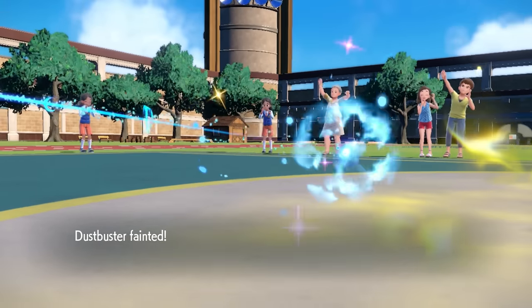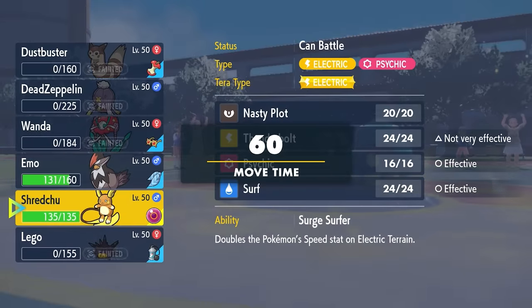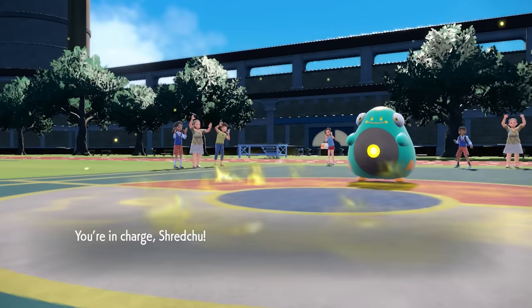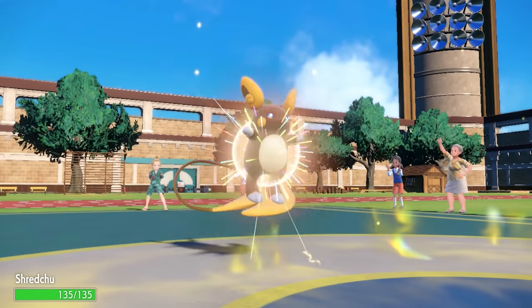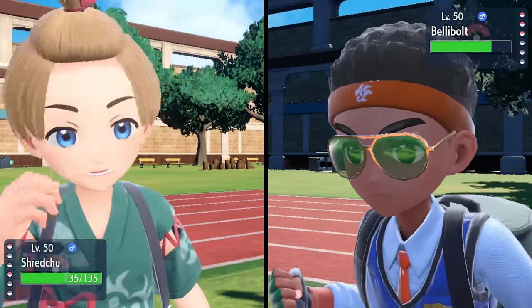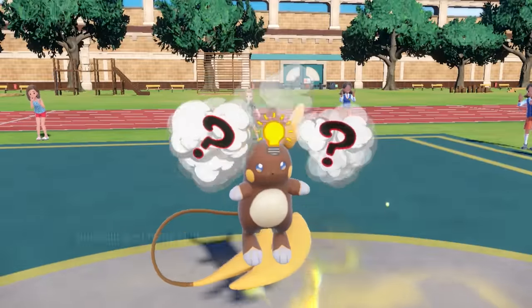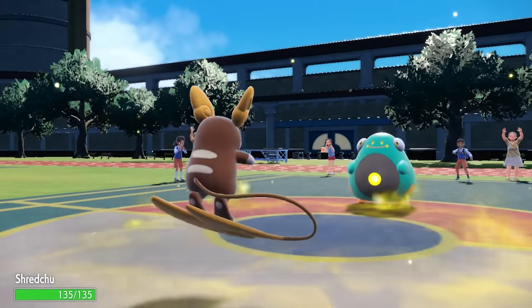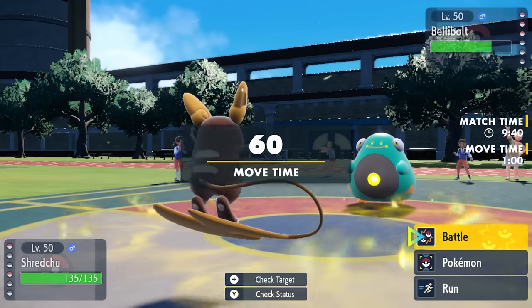I know I can take pretty much any attack Bellibolt wants to throw at me, and it kind of depends on whether I want to set up Nasty Plot. I come in Surge Surfing with my ability which doubles speed on Electric Terrain, though there are only about two turns left of it. I go for Nasty Plot knowing this thing can't one-shot me, and I get that big Special Attack boost as Bellibolt goes for Muddy Water and misses.